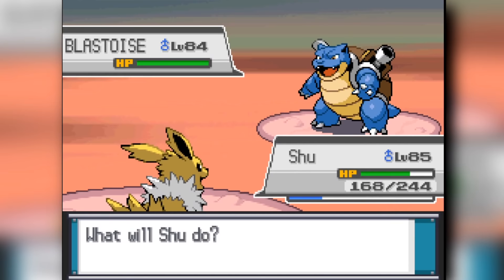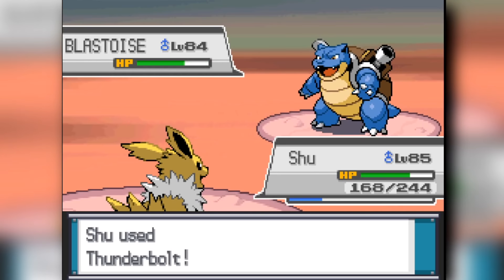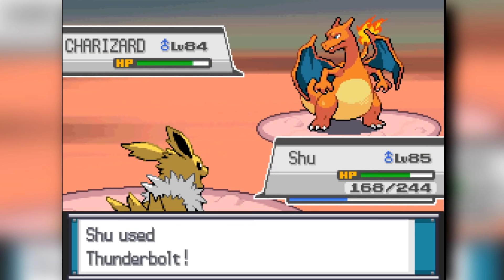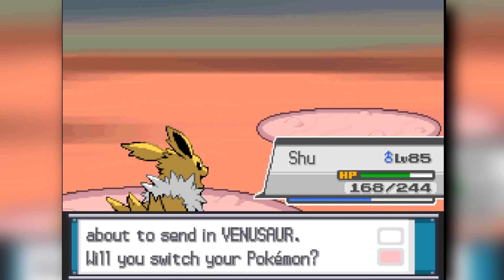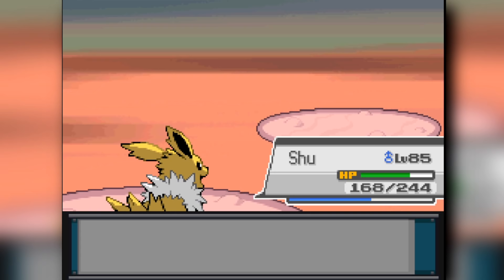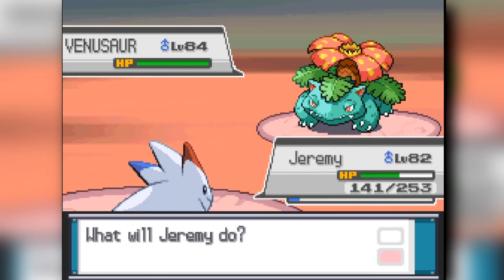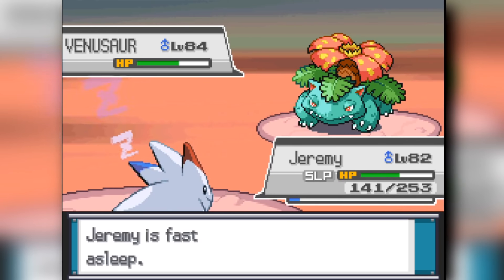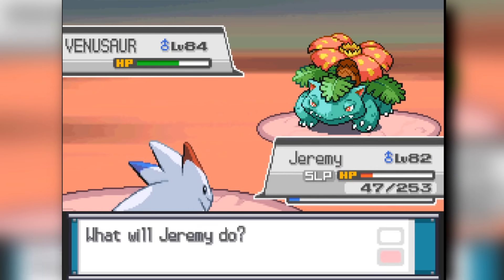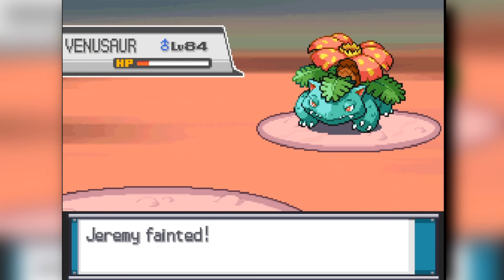We beat down the Snorlax with a really annoying strategy. But Blastoise comes out and I send in my Jolteon — Thunder actually knocks it out. I take a Focus Blast, crit and knock it out. Then Charizard comes out — Thunderbolt again, completely knocks it out. One more Pokemon for the road: Venusaur. I send in Togekiss to try to finish it off, but it beats down Togekiss. So I send in Typhlosion to finish things off against Red, and that's the end of the challenge.